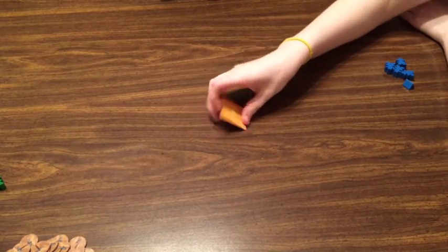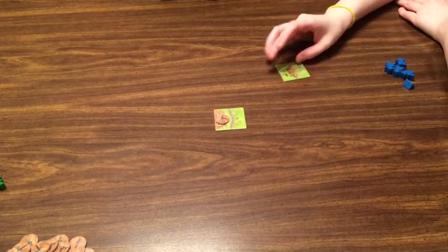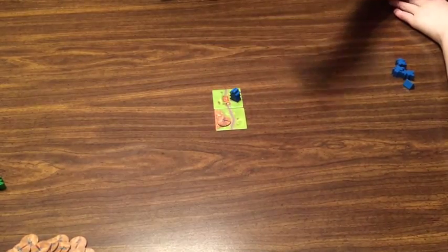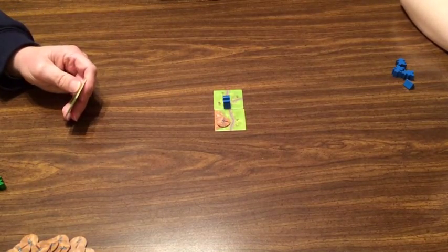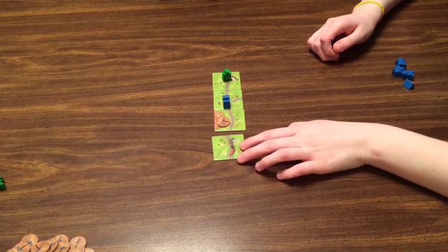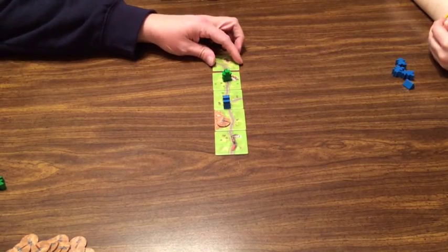We're all shuffled up and ready to go. Megan goes first — no surprise there. The starting tile goes down, and since it's got a gold nugget we place a token on it. I'm going to claim the small railroad there. I'll put this tile there and claim that railroad.